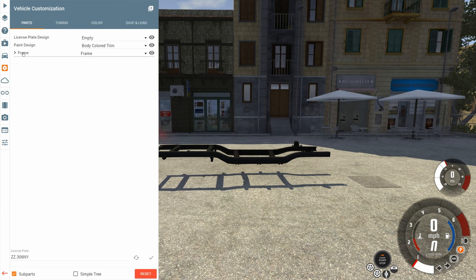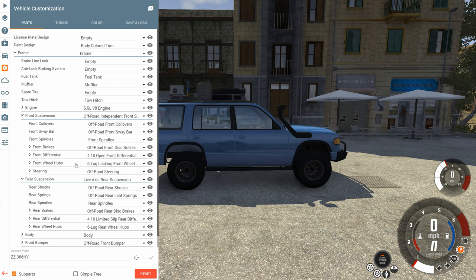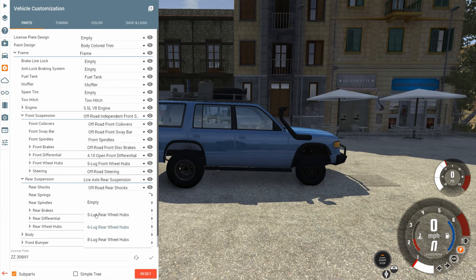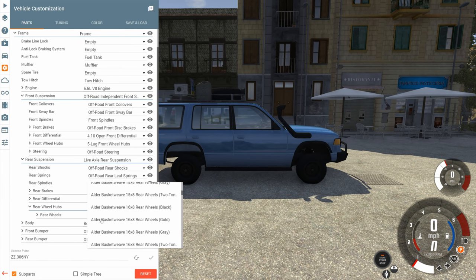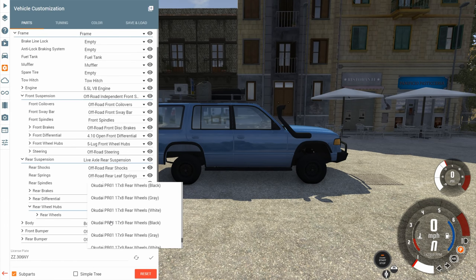We go to the parts menu, then frame, then the rear and front suspension, and then the wheel hub. You want to make sure you have the five-lug wheel hubs because the square tires will not show up if you have the six-lug wheels. You need the five-lug. So we equip those on the front and the rear, and then we go to the wheels.